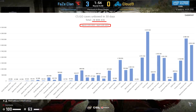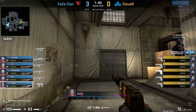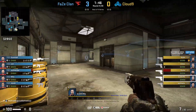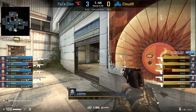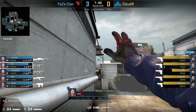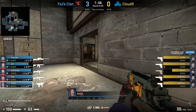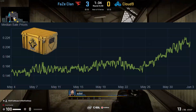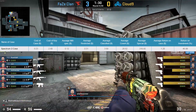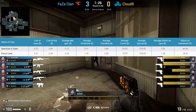The total amount of unboxed cases is down about 3 million between these two graphs, so this is something we would have to monitor over a couple of months. The Spectrum case saw the most significant decline in openings among all cases. But let's get back to the Spectrum 2 case and look at its current ROI according to jonesy.mo, after the case recently saw a 33% increase in its price. According to this site, the ROI is at only 47%, but the Glove case is only at 31%, so I wouldn't read too much into it.